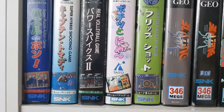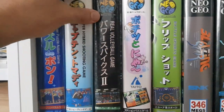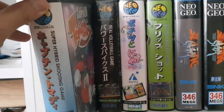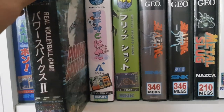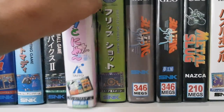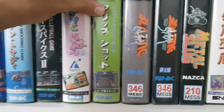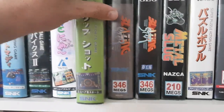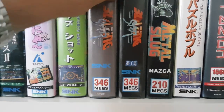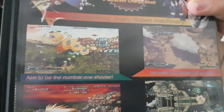And here we have Puzzle Dipone, Captain Tomadei, Power Spikes — a volleyball game. Also two conversions of Blazing Star — an amazing shooter, although I don't have it in AES. I'd love to, still looking for it.